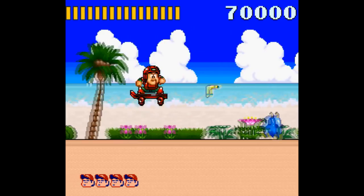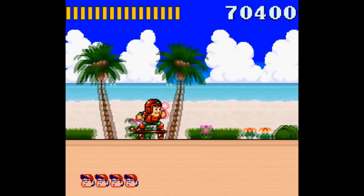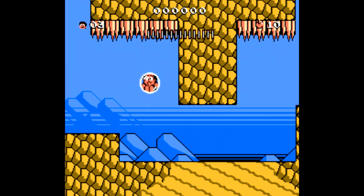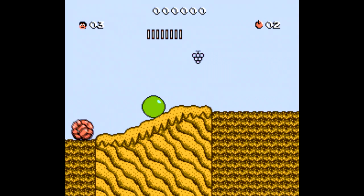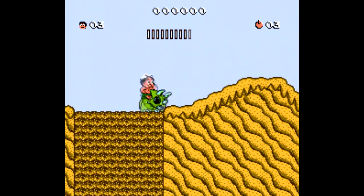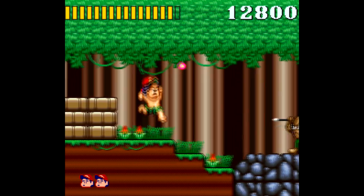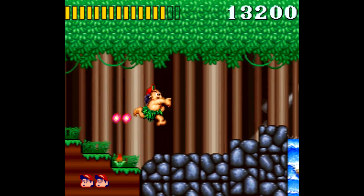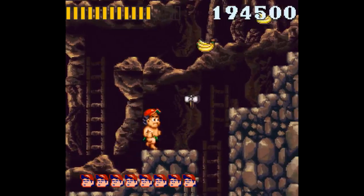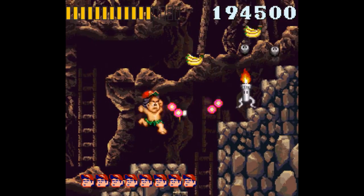If you wanted a game that expanded upon the first two Adventure Island games, you'd have to go with Adventure Island 3 for NES, which came out a few months after Super Adventure Island, where there's hidden treasure rooms, surfing minigames, and a continuation of the stuff introduced in Adventure Island 2. So if anything, it's like Super Adventure Island took a step back in the series. The graphics are a huge improvement and the music is great, but it's so simple and straightforward — there's just no meat on the bone here.